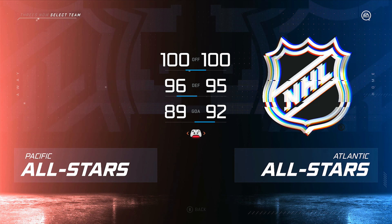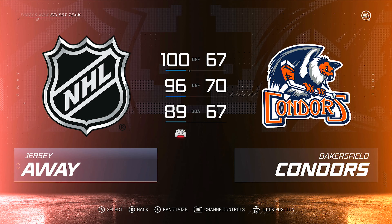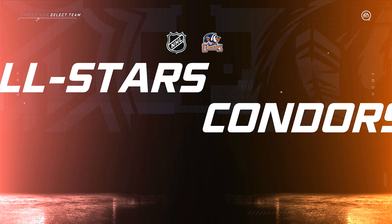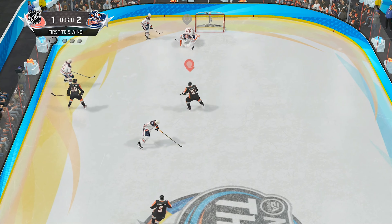What I'm going to do is go to Threes. I'm going to select an AHL team, and I'm going to be the all-star team, so the CPU is going to be the AHL team. I did change it to rookie mode, so you can change the difficulty to rookie.